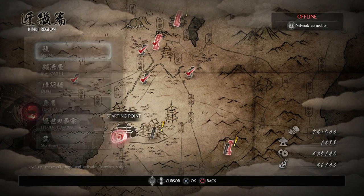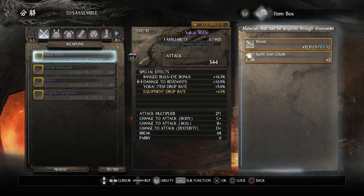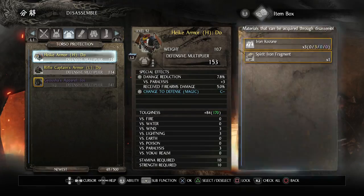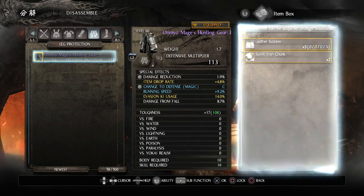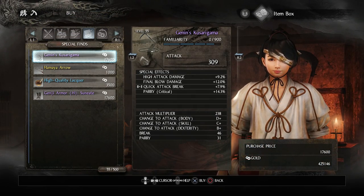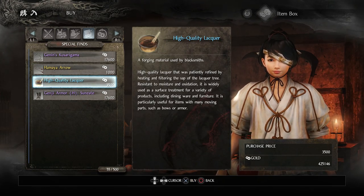Let's go to the blacksmith and break this stuff down. I didn't have any accessories. Let's see if there's anything good under special finds. Oh — purple kusarigama, interesting, and also some purple heavy armor. Neither of which I want, but nice to see her bringing in some purples.